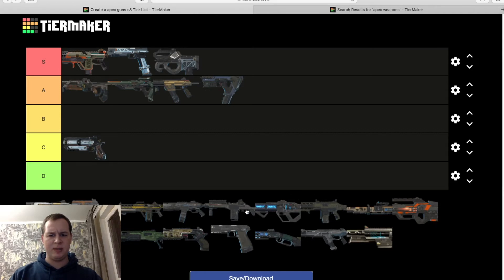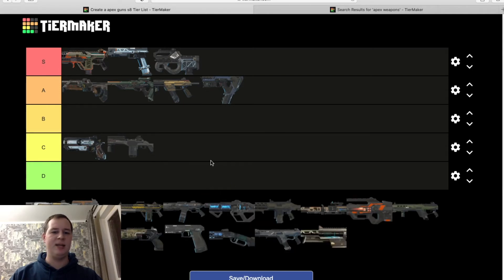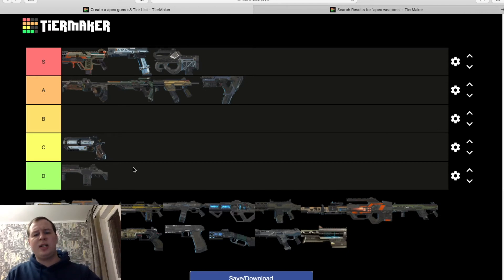Moving on to ARs — G7 Scout. I was going to say C, but actually it's a D for me. I hate the G7. It's inconsistent even with a barrel on; I can't hit shots with it. The double tap was recently removed, but when it was in the game it made the gun even worse. Just not a great gun overall for me — I barely hit shots with it, especially long range. One of the worst guns in the game in my opinion.